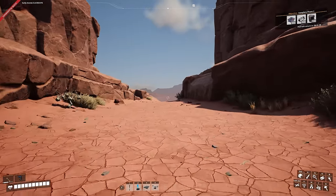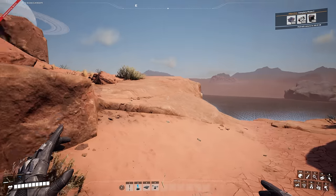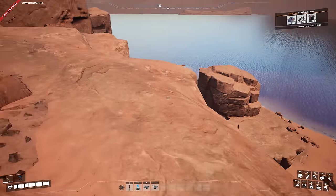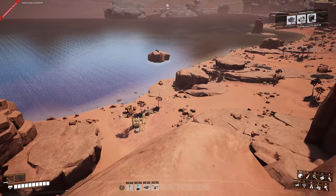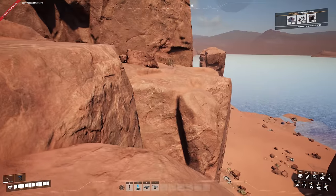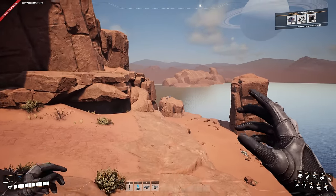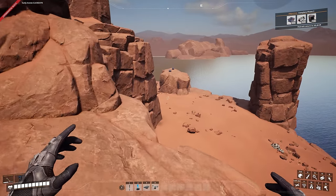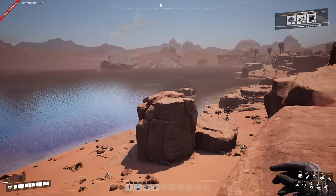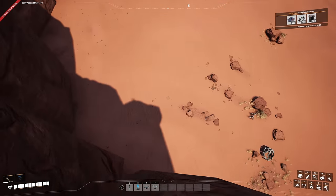Coming out of the base now — on this side of the map there are quite a few coal nodes: some impures, some normals, and a pure as well. There's a couple right there — those are the impure ones. Over on this side there should be two more next to those little bee nests — one pure and one normal. The normal is going to mix with the two impures to make a 120 line, and the pure will be its own 120 line.